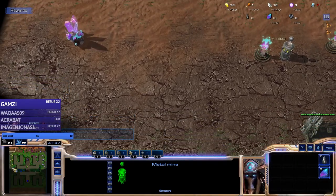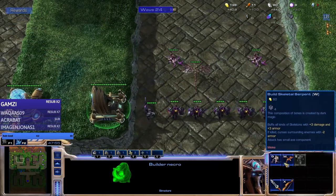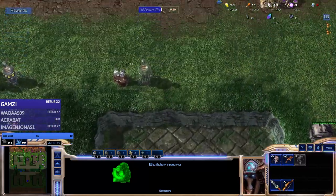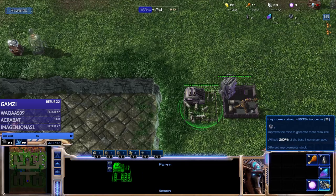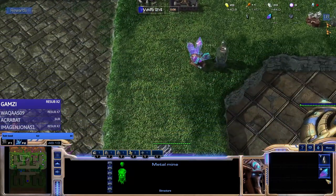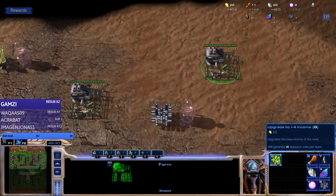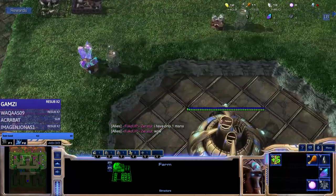A little bit too much metal. No mana, still no mana. We don't have enough for Rexars so we'll do the reapers. I'm gonna go for some actual food upgrades because we have none. I have only one mana mine - I mean, I have zero. Not a single mana mine.